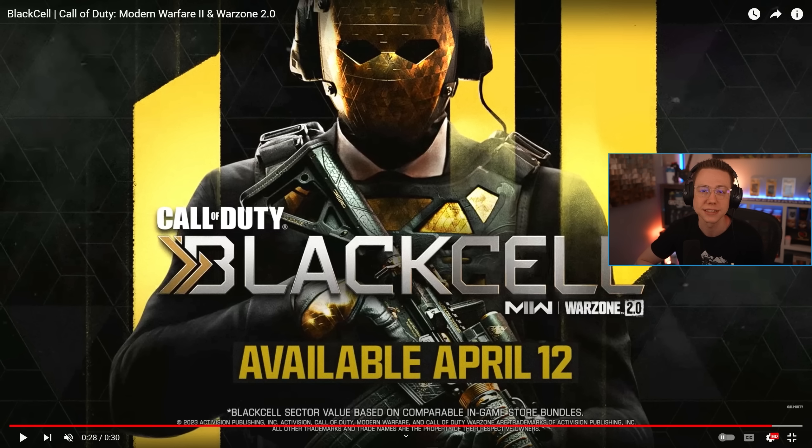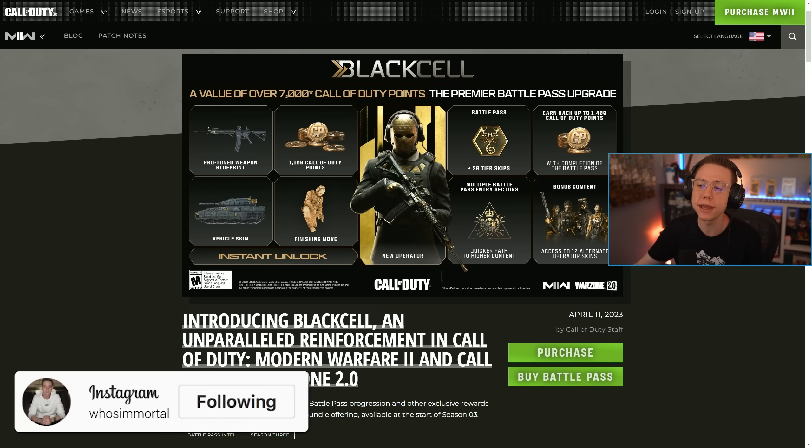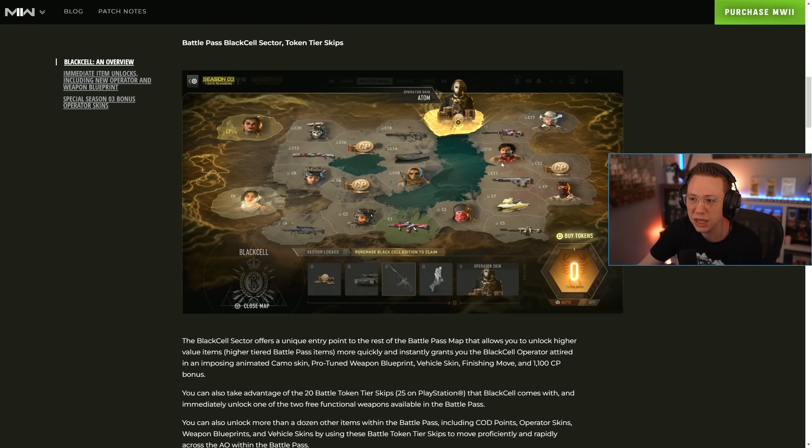We also got a blog post that details Black Cell a bit more. They say 7,000 COD Points is essentially what you're getting in terms of all the content. With the Protune weapon blueprint, you get 1,100 COD Points right off the rip back, plus a vehicle skin, a finishing move, the brand new Black Cell operator, 20 tier skips, and base variant upgrades. You can earn up to 1,400 COD Points in the pass, along with multiple battle pass entry sectors and bonus content with 12 alternative skins.